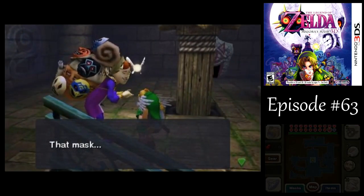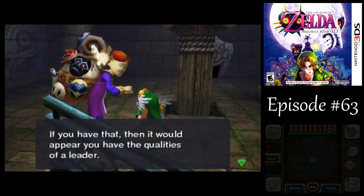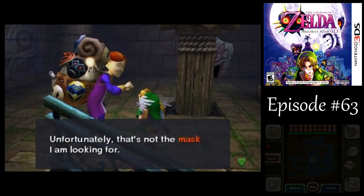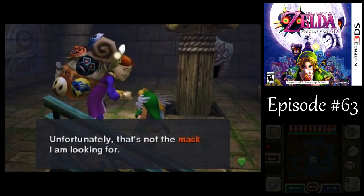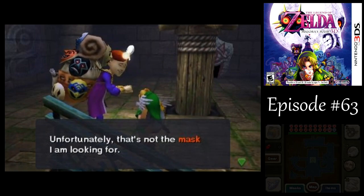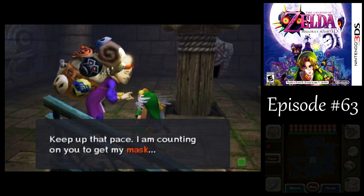The Bremen Mask — don't all of them? I wonder if there's other places where you could use the Bremen Mask besides getting the Bunny Hood or at Ikana Castle during that mini-boss fight there.